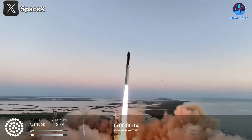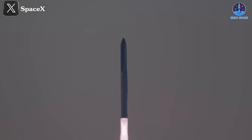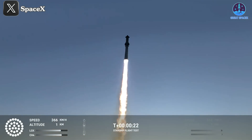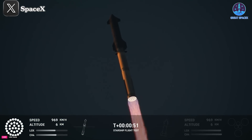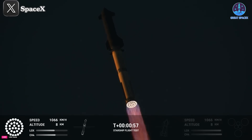Vehicle is pitching downrange. 30 seconds into the flight, the rumble is just starting to reach us here at launch control. Booster, ship, avionics, power, telemetry nominal. That's the sound of 33 Raptor engines.